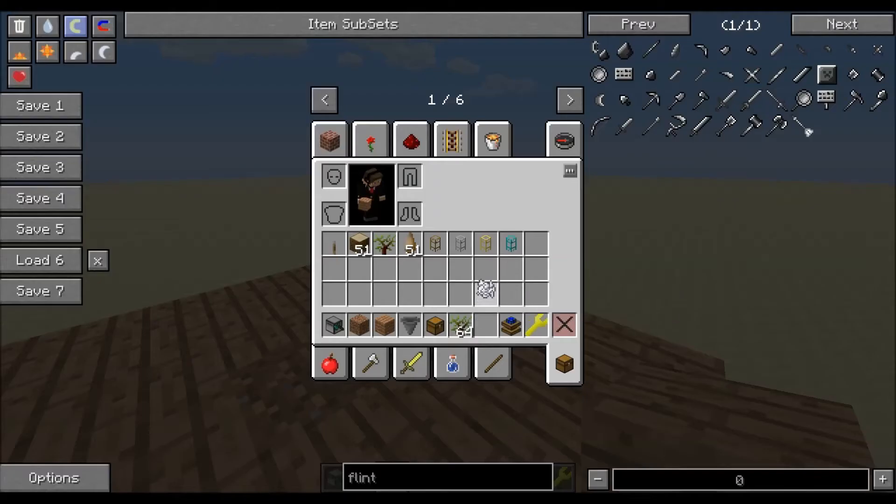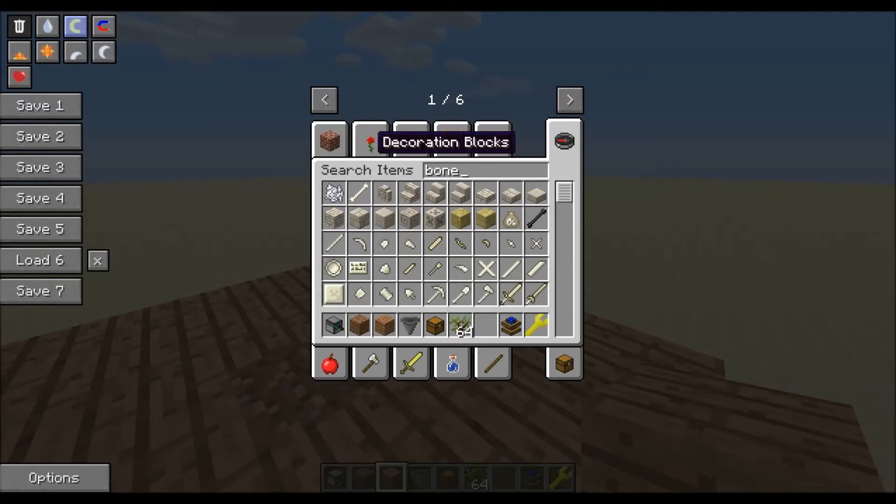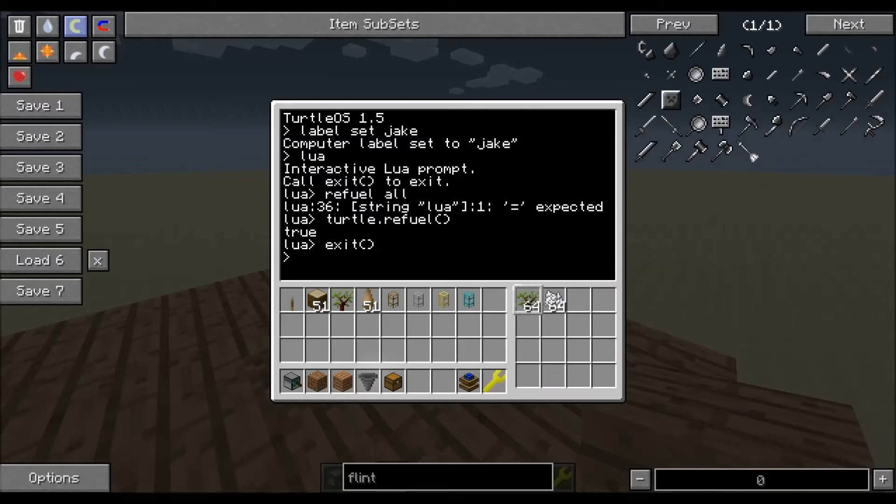You had to get more bone meal — wouldn't let me pick up 64 bone meal for some reason. So you're going to put your saplings in the first slot and bone meal in the second slot.